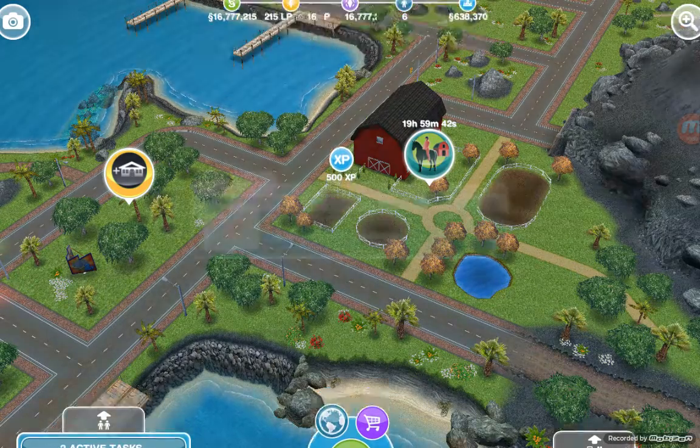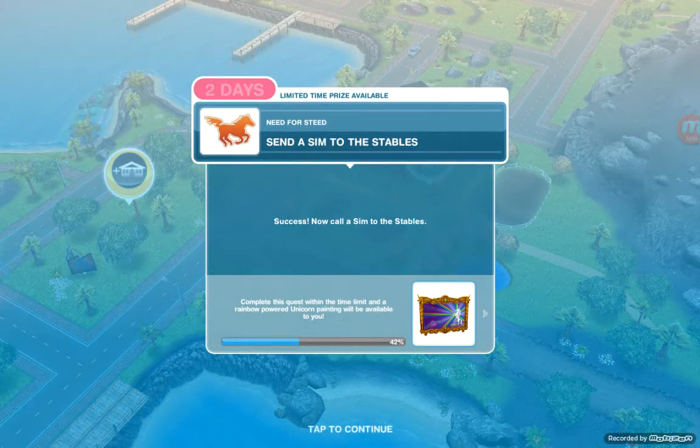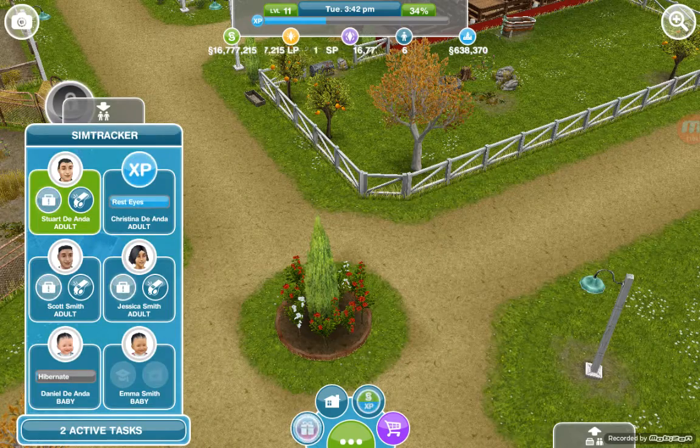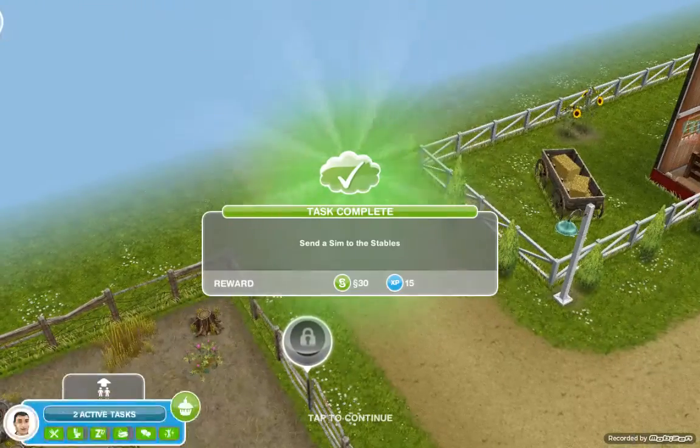Our next task is to send a sim to the stables. Success! Now call a sim to the stables — tap on the stable icon and use the whistle, and they'll be here.